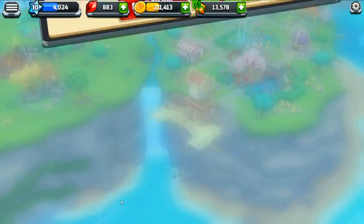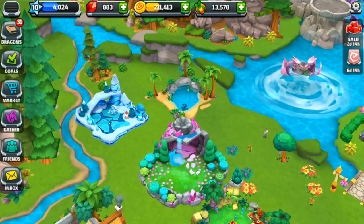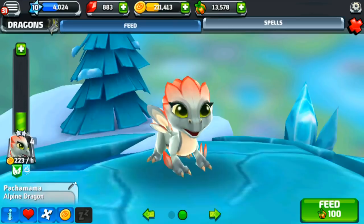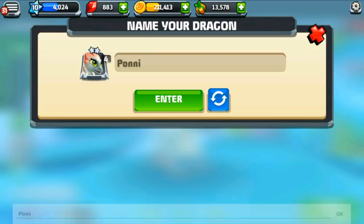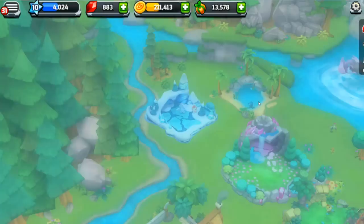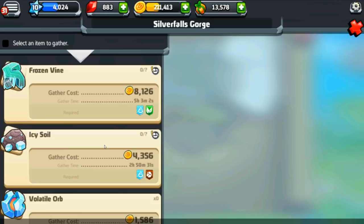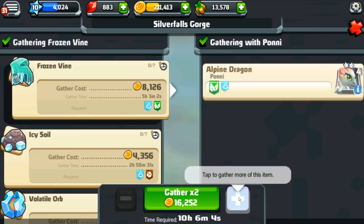The airship is off again and will return in seven hours. The next airship will require fire sand and gemstone pieces — some of the new stuff we just unlocked. Let's see if we can send our arctic dragon — Alphan — on a gathering run. And this adorable little one, I kind of want to name her Pawnee — she looks like a poinsettia. We need frozen vines and icy soil, but we only have an alpine dragon and don't have one that can gather icy soil.